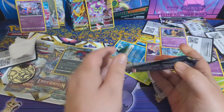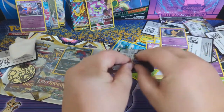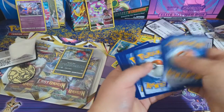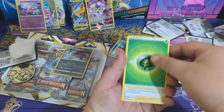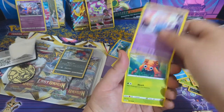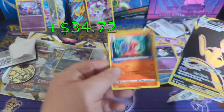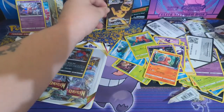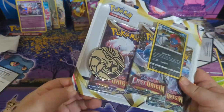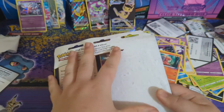I'm starting to accumulate so many cards from doing these pack openings and the daily shorts — it's building such a big collection, it's amazing. Energy, Fantina, Gloom, Riley, Jynx, Basculin, Inkay, Paris, Saruwa — oh, look at that, a Trainer Gallery Mew! And a Munchlax — oh yeah! That's awesome, super stoked about that. I actually think that's my second one I've pulled out of these packs so far.